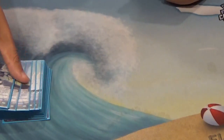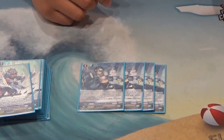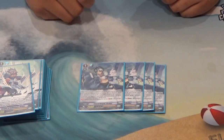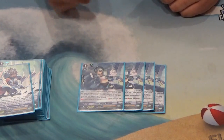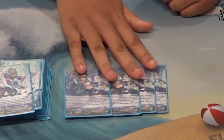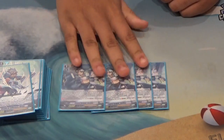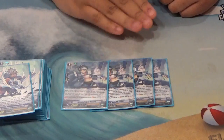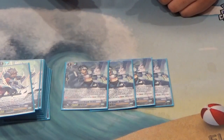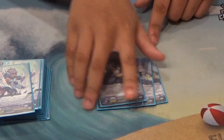Next is four copies of the stride enabler. The stride enabler allows you to stride without having to pitch a grade 3 — he searches your main boss Alt Mile. With the new Alt Mile coming out, he can search that too, because he specifically searches anything with Alt Mile in its card name. You do have to reveal a grade 3 card to use the effect, so it's more restricted to Alt Mile only — but he works for both versions.